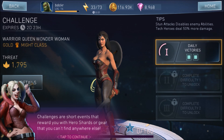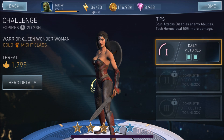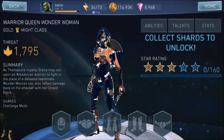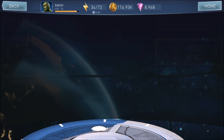You're looking for a character that takes 160 shards to even get the first level of. Difficulty 1, or easy, costs 6 stamina and you get one shard per fight you win. Hard costs 12 stamina and you get two shards per fight you win. Nightmare costs 18 stamina — difficulty 2 and 3 in Injustice 2 lingo.